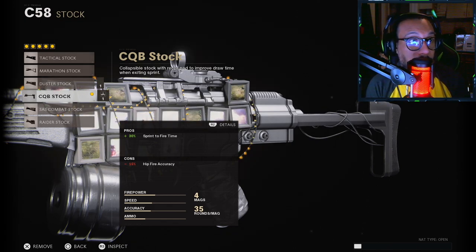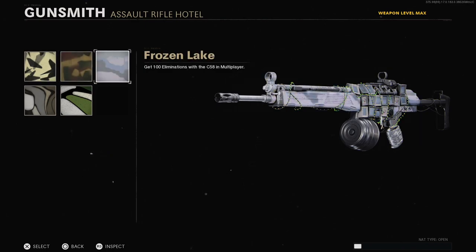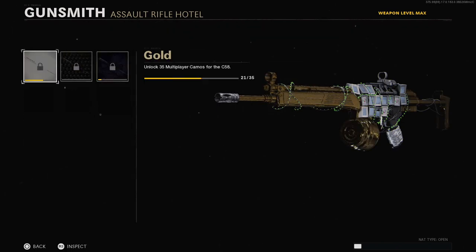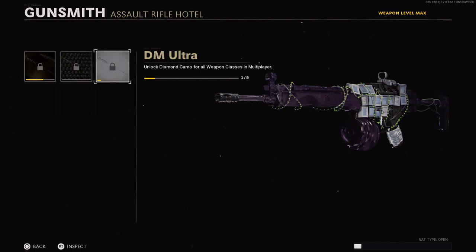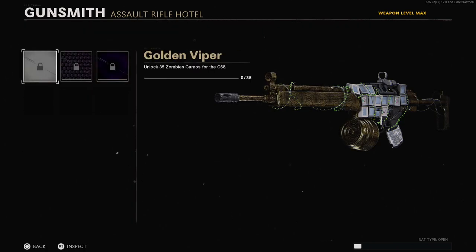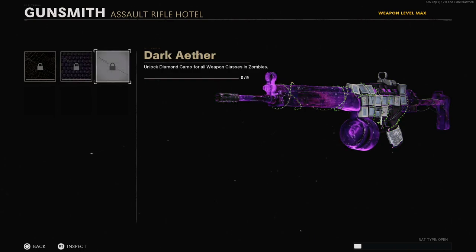As always, I like to show you the camos on these blueprints. Here's Gold, Diamond, DM Ultra. For zombies: Golden Viper, Plague Diamond, and Dark Aether.